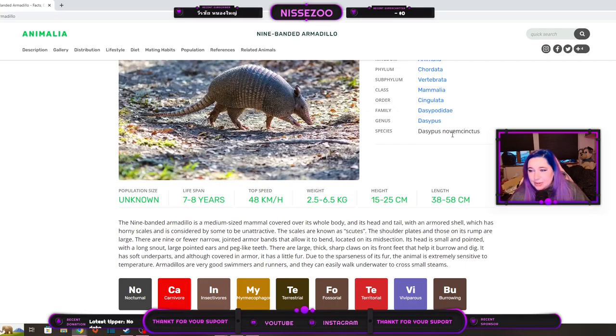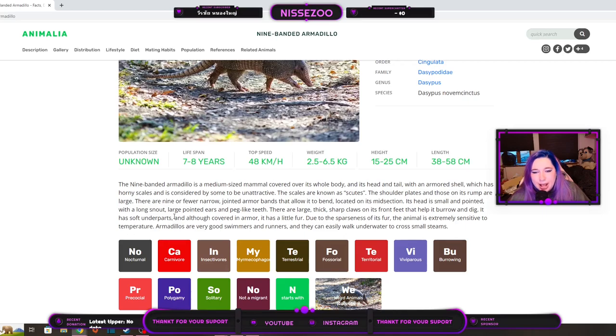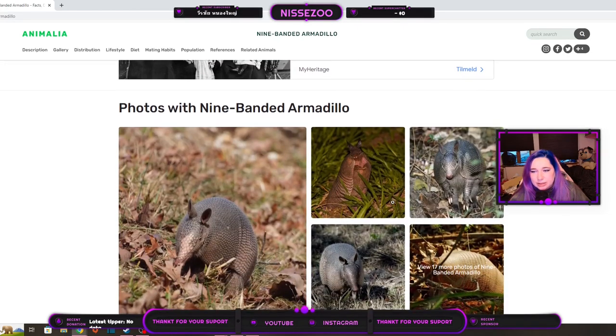I just want to say — Dasypus... novem... cinctus. Yeah, that part is awful. But 'Dasypus' — that sounds so cute, I kind of like that. It has large pointed ears, which we can see, and pig-like teeth. Pigs have these kind of pointy teeth in all directions that are kind of thick and shaped like a drinking horn — not as triangular, but kind of get that feeling. So I guess they can actually bite very hard if they feel like it.